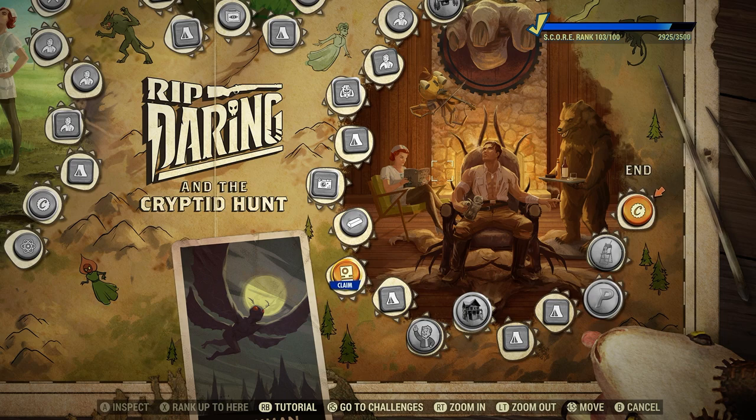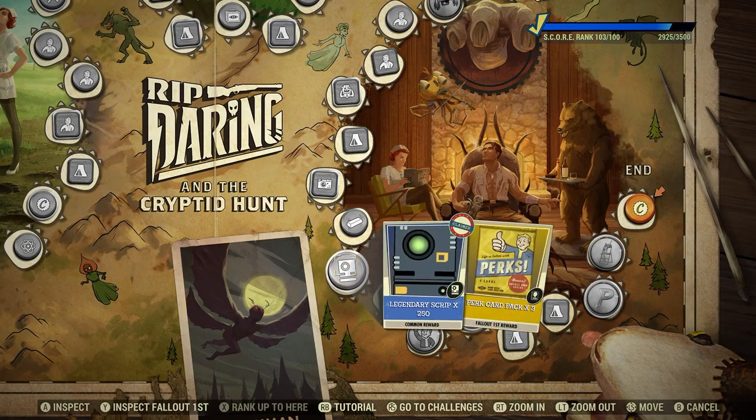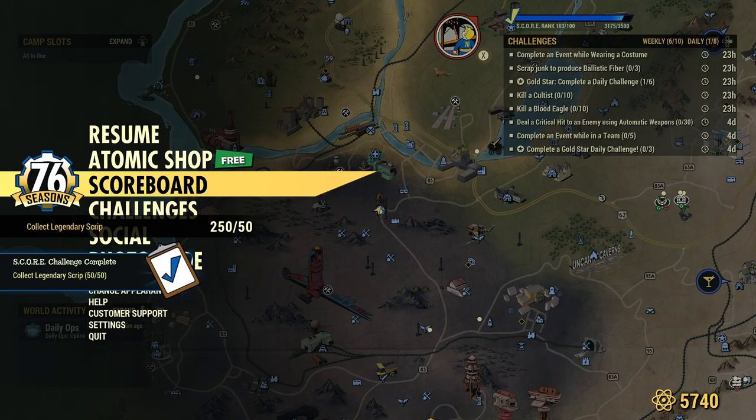I always talk about, unless you really need it, saving these particular rewards for daily and weekly challenges. And it's by far, hands down, the fastest way. So let's go ahead — we're going to claim this 250 Legendary Script here, we're going to back out. Done. Collect Legendary Script.